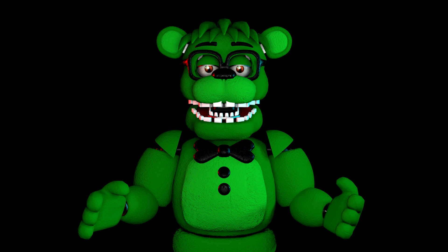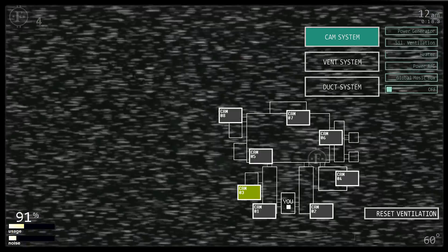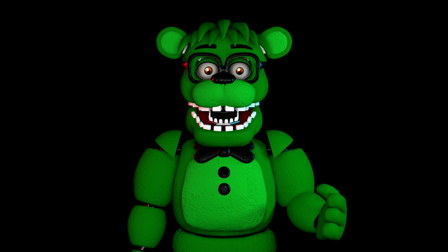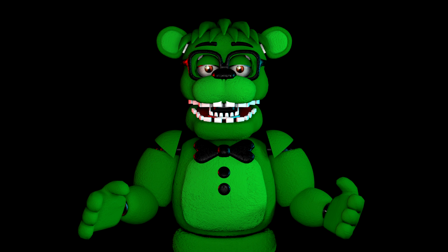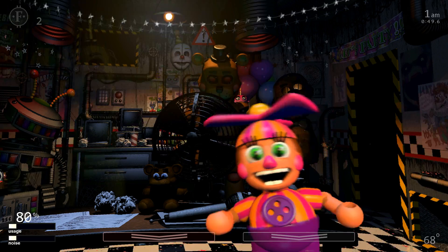Another character given a pretty unfitting mechanic was El Chip. He had a cool design, but when his AI was released it was a bit of a letdown. In gameplay, an ad advertising his restaurant, El Chip's Fiesta Buffet, would occasionally pop up with loud music. The only way to get rid of it is to press enter. I don't think the mechanic itself is bad — I just think it would have been more fitting for a trash character and El Chip could have gotten a way better role. The last mechanic that was a letdown was Funtime Chica — once again a cool character in FNAF 6, but with wasted potential in Ultimate Custom Night. The best way to describe her mechanic is cheesy fan service.